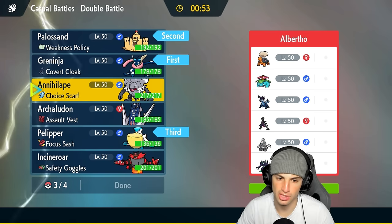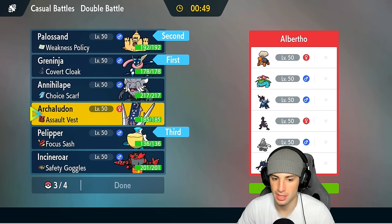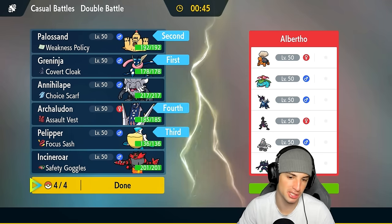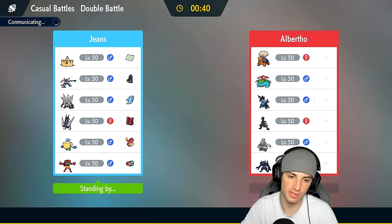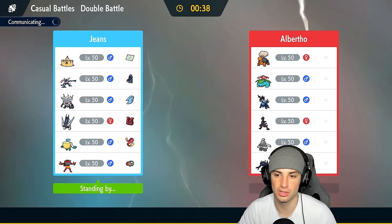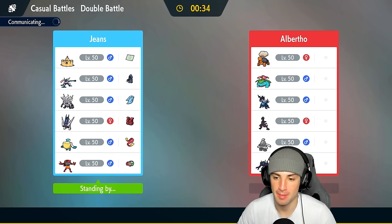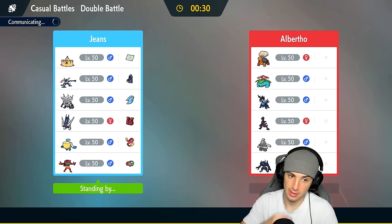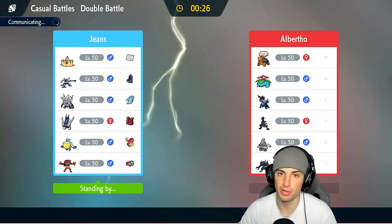I think we should lead with Pelipper and Arcanine in the back, but I could go Annihilape turn one for Final Gambit. Since this video is showcasing Polisand and Greninja, I'll go into the same squad as last game. If they lead Torkoal and Venusaur, we'll hard swap into Pelipper turn one. Otherwise we'll set up Water Compaction and maybe go for an Amnesia — if I use Water Shuriken with Amnesia turn one, we'll be sitting at plus two special defense, plus four defense, plus two attack, plus two special attack.